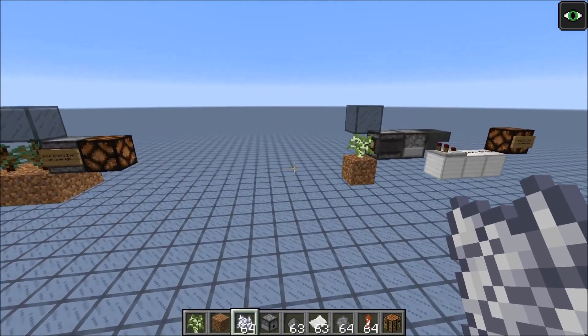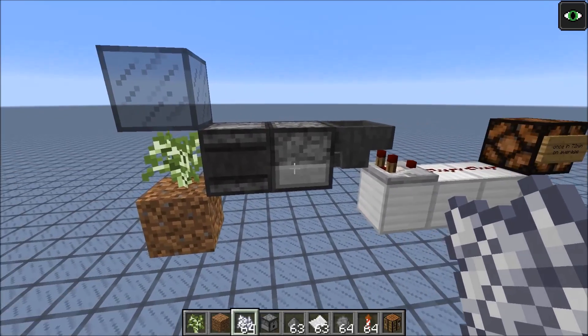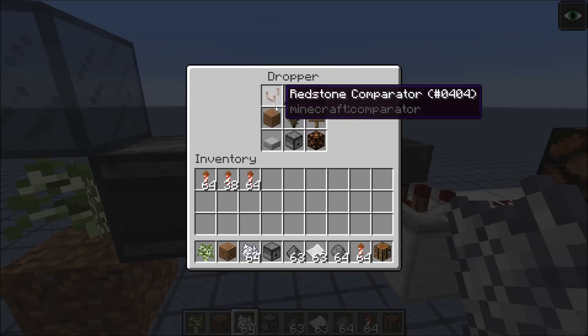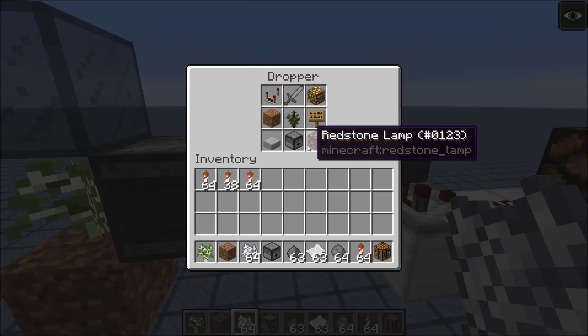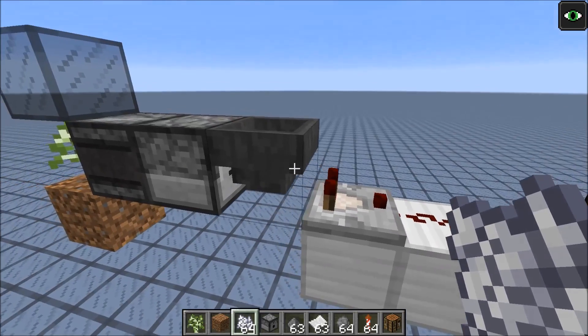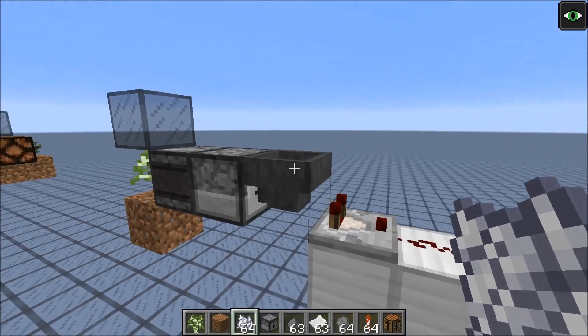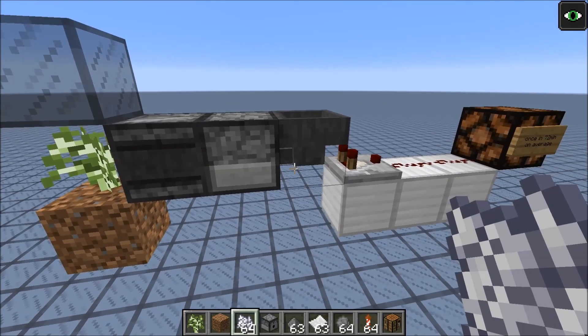You could also combine this circuit with other random generators. For example, you could power this dropper here. We have 8 stackable items, which would give out a signal strength of 1 if they are shot into the hopper, and 1 sword, which would give out a signal strength of 2 when it's shot into the hopper. So this decreases the chances by 9 to activate.